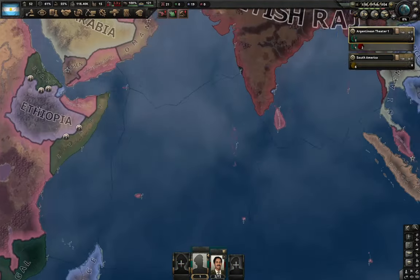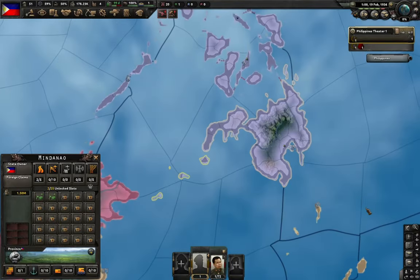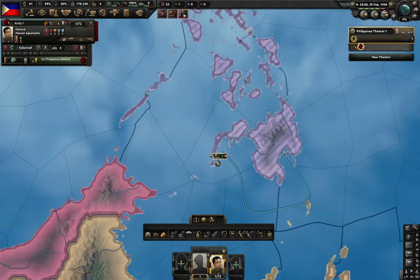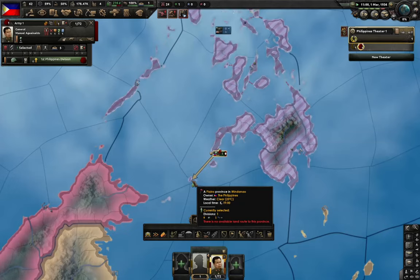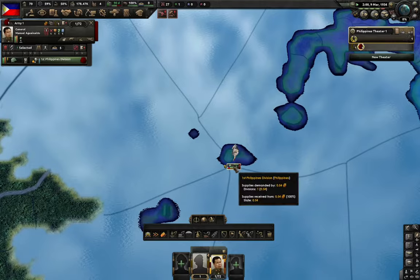An even better version is the one in the Philippines, because there is a province in the Philippines which is completely detached from the land anywhere. So if you get your troops right here, you can just walk onto there. The unit is encircled, but they somehow have supplies.